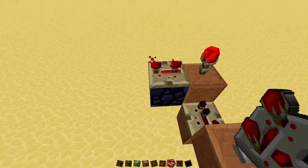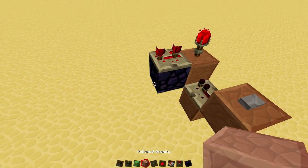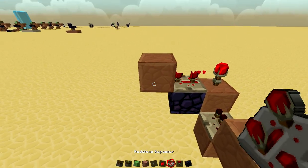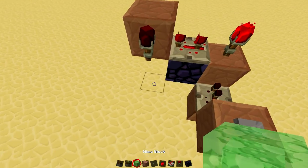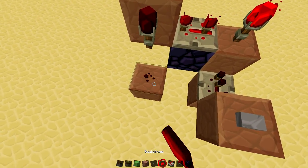And then put a repeater set to three ticks, and then you're going to want to take your regular block, put it right there, put a redstone torch right here, and put a block right there, and put a piece of redstone right there.